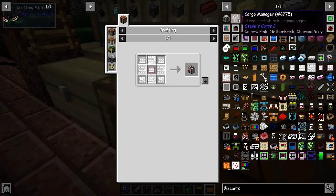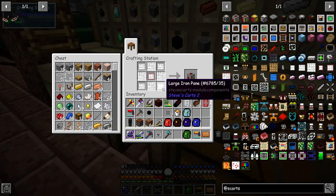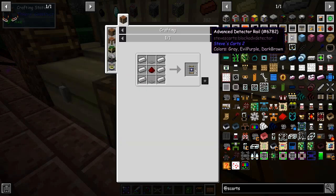Let's have a look at doing the cargo manager first. I've got all the bits ready - these are just large iron panes which are actually very cheap. Strangely enough for this mod these are cheap because Steve Carts is very expensive on diamonds. I have to be honest, I've used up my 32 diamonds already.